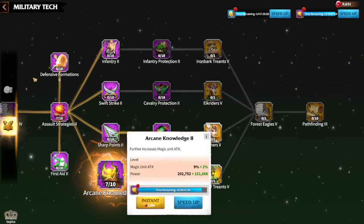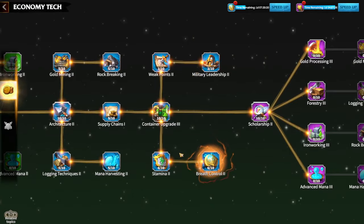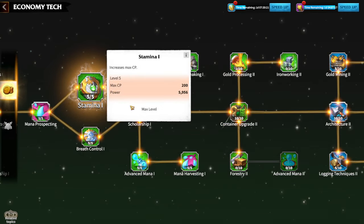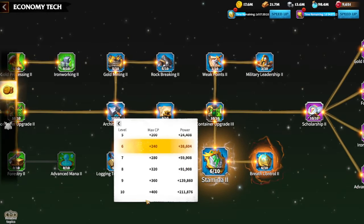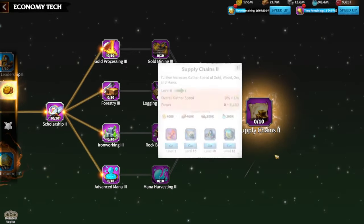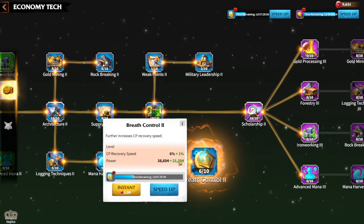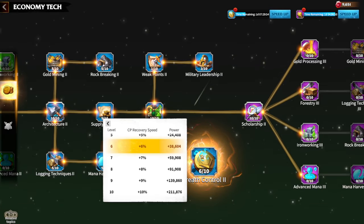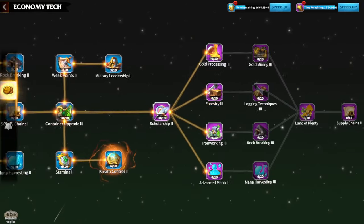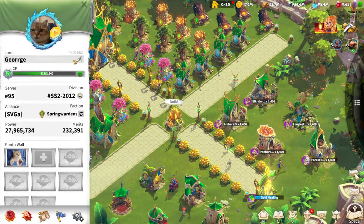There are a couple of important research upgrades to increase your command points and their recovery rate. Stamina 1 increases your command points by 200, and Stamina 2 increases them up to 400, which is pretty good. I'd recommend upgrading the stamina research — to start upgrading Supply Chains 2, you need Breast Control 2, which improves stamina recovery speed. Try to max out as much stamina recovery and additional stamina as possible. My current maximum stamina is 1,640.